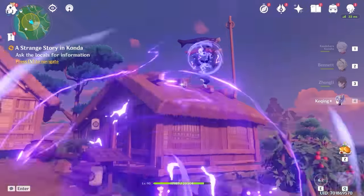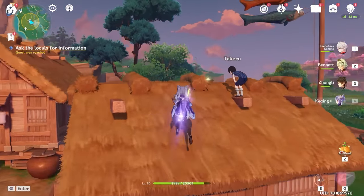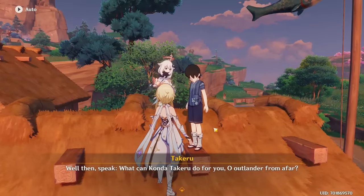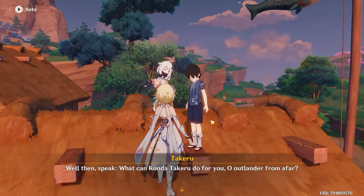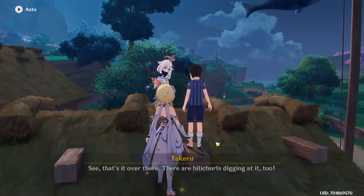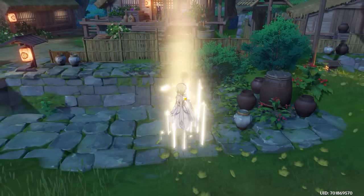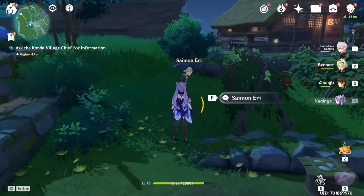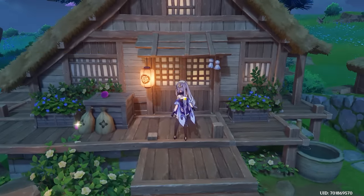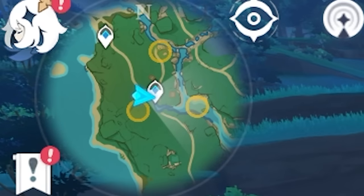There are a few people you need to talk to — Takeru up here on the roof. When I was initially doing this, I couldn't find him. He might only appear at night, so if you can't find him on one of the roofs, switch to nighttime. Takeru will tell you about a broken cart. Futuba here will tell you about some bags in the river, and Saiwan here will tell you about the well. You do also have to talk to the village chief here.